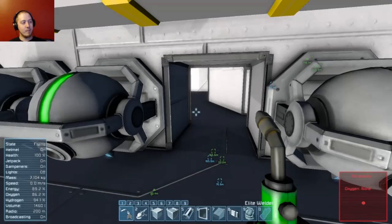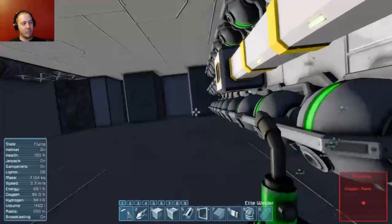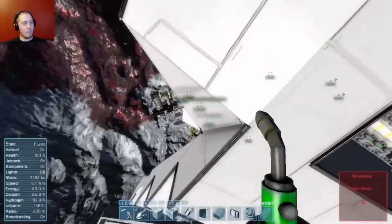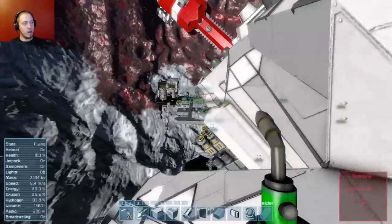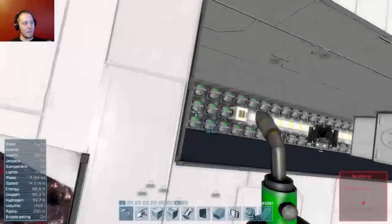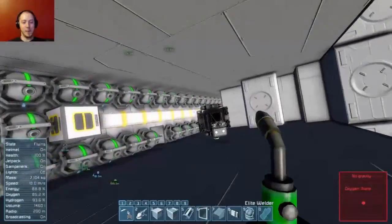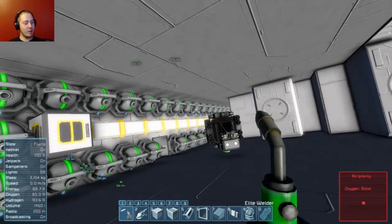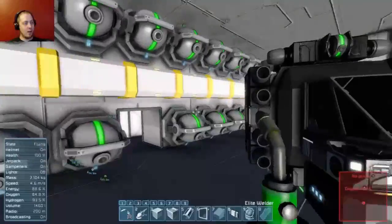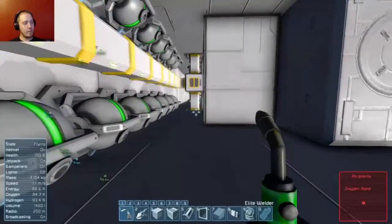Oh yeah, I think one of the modules here broke. It took the gravity generator with it, and we just never put it back. Yeah, because we didn't really need it anymore. Gotcha. Okay, that makes sense now. I'll jump over to those maneuvering thrusters.